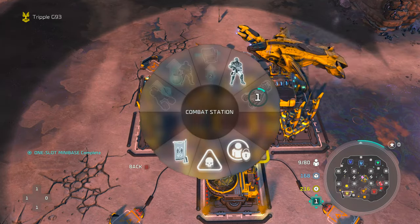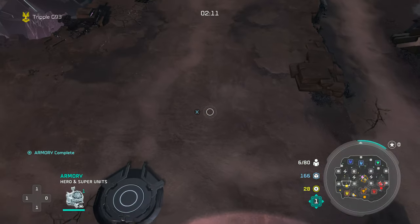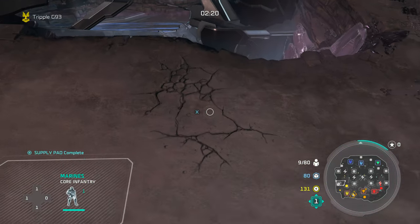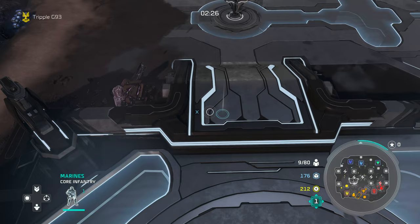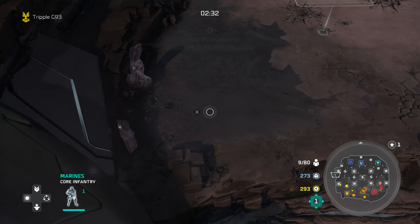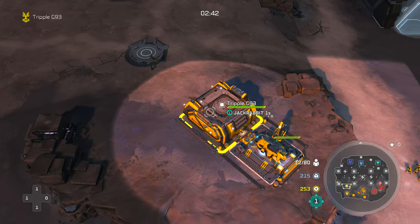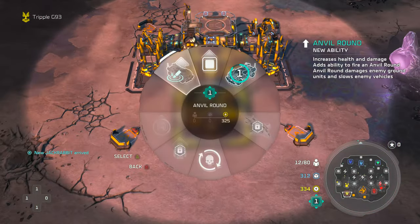The second gen is done, so our armory is going down so we can get our hero, and our army comp is going to start off with consistent jack rabbit production. We'll figure out the right timing to grab the second base. My teammate Ginger Brian is going for a two supply pad and two generator build, grabbing the mini base at the back. We're also going to sneak a marine into the back of the enemy's expansion to see if they're expanding.